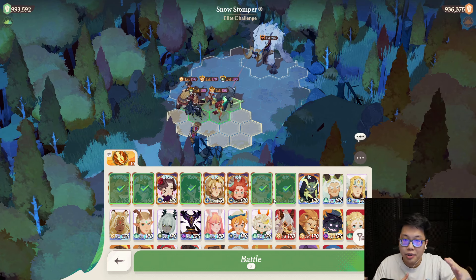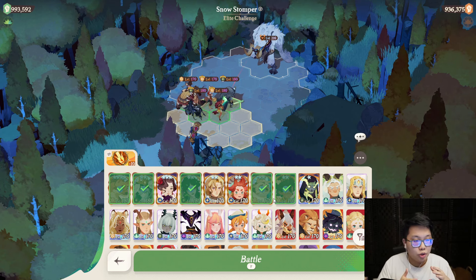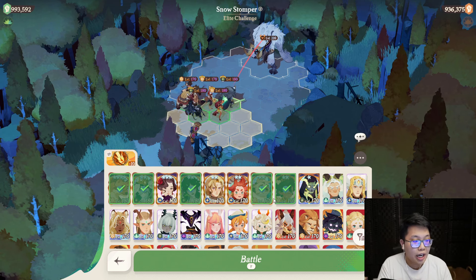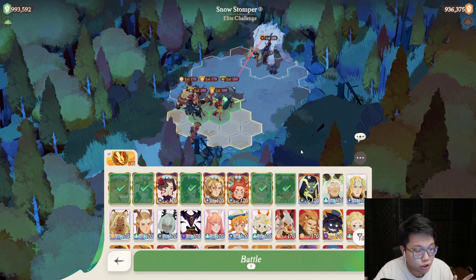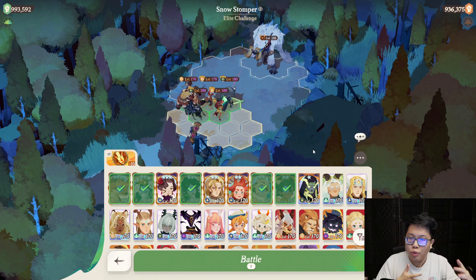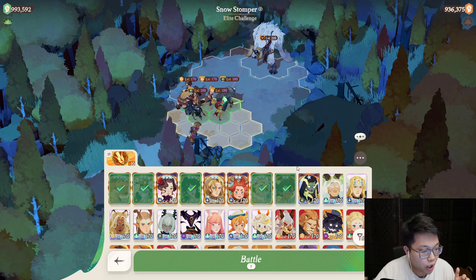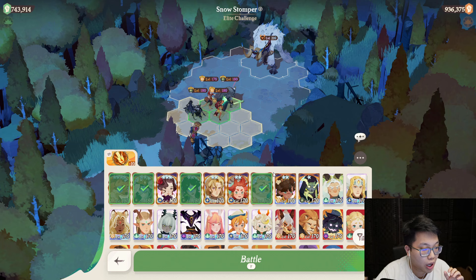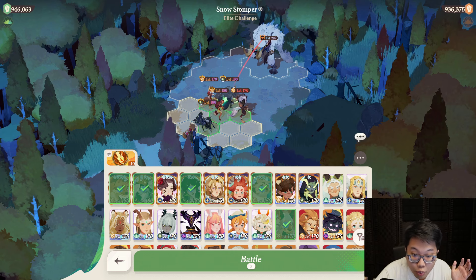The idea behind positioning things so you don't get one-shot, making sure you're in range for auras, and continuously pressing the battle button — because sometimes you can't control RNG — is key. Also make sure you're playing to your win conditions for the fight: taking damage mitigation or having faction bonus high enough so you don't get one-shot by Snow Stomper's AoEs or snowballs. I encourage you to do a bit of experimenting yourself.